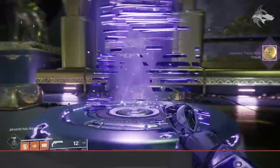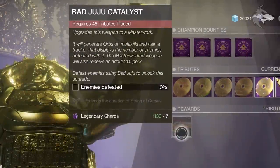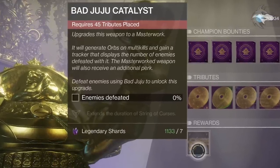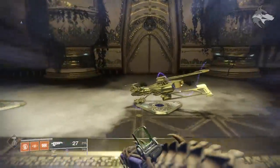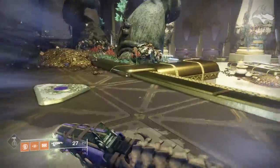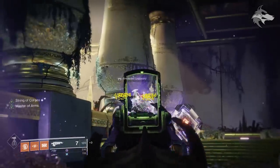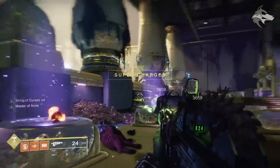The Bad Juju catalyst will be available after you place 45 tributes in the hall, and the catalyst will extend the duration of the String of Curses effect. The Tribute Hall itself is pretty interesting — the enemy tributes allow you to continuously spawn one of that enemy type into the room in a non-combat state, so you have this kind of firing range effect.